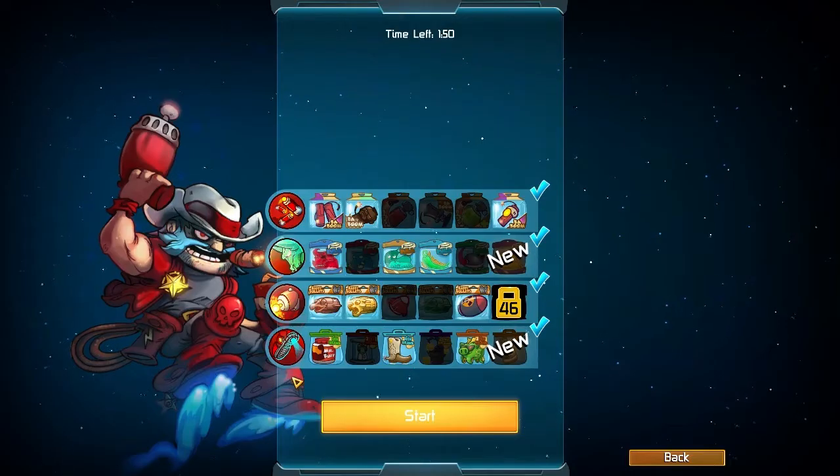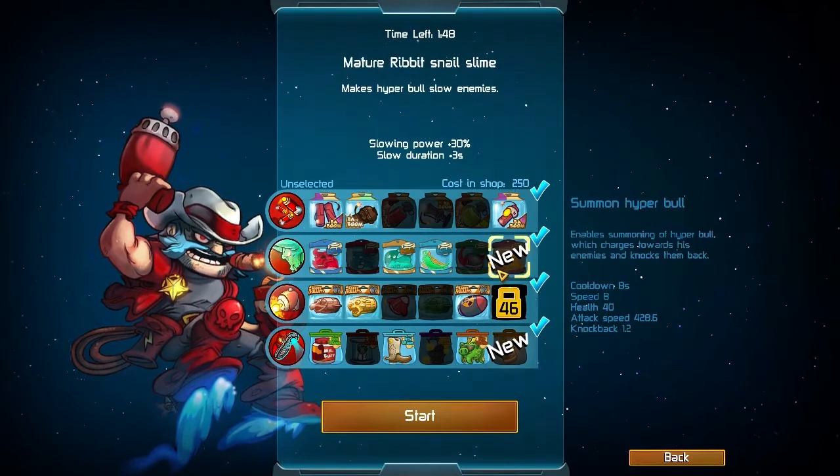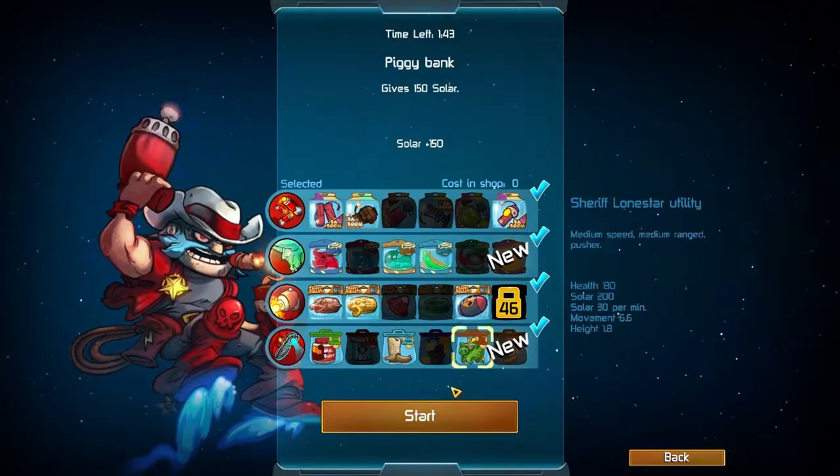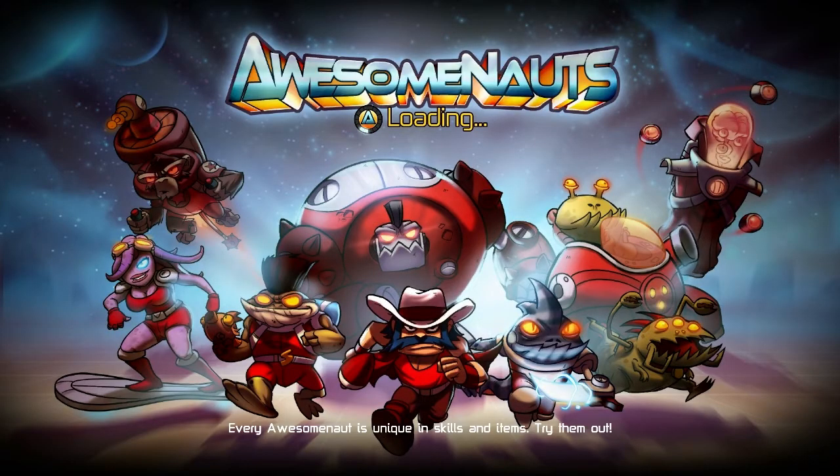Gnaw was released today. I still don't have a build for him so I'm not going to post a build. Instead I'm going to show you my newfound love which is ExoStick, Mr. TNT and Incendiary Dynamites.